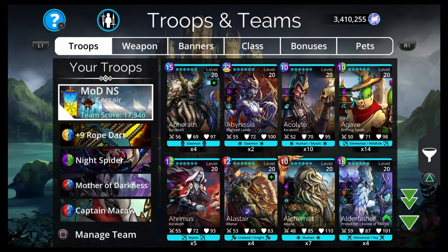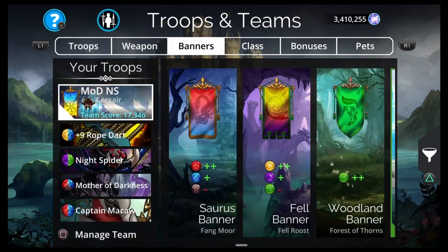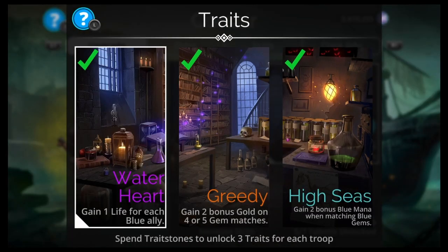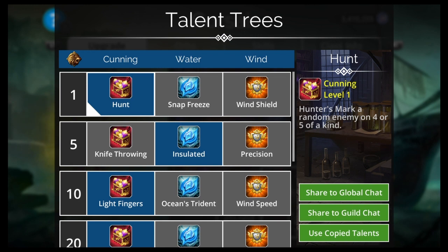Let's check out the Corsair class. I don't even have it to 100 yet, which I suspect most of you wouldn't either — it is a really good blue class but not one of the first classes anyone's going to get to 100. We have Water Heart — gain one life for each blue ally — Greedy, and High Seas — gain two bonus blue mana when matching blue gems. That's really good for getting Rope Dart and Mother of Darkness up.